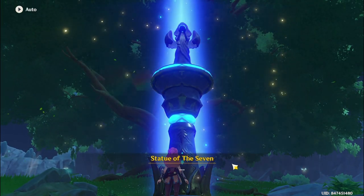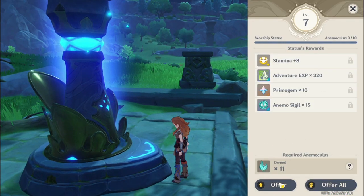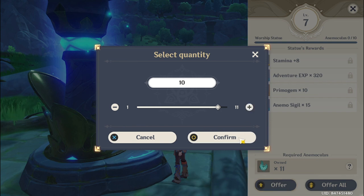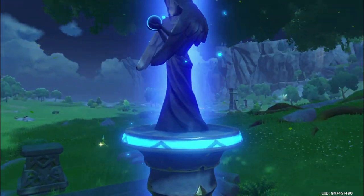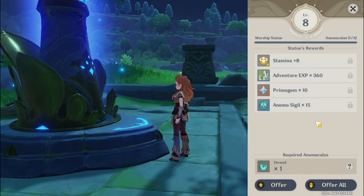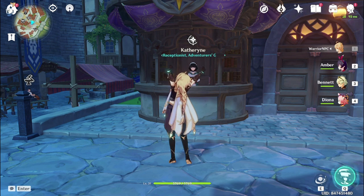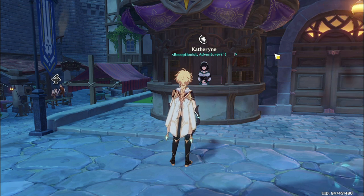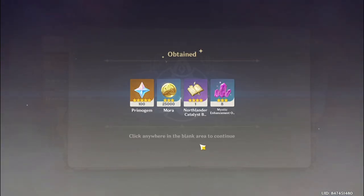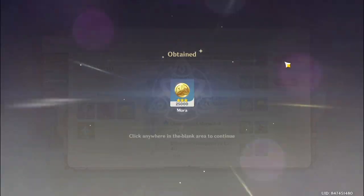Anyway, I seem to have collected enough Animoculi to be able to upgrade my Statue of the Seven to the next level. So let's just offer up what we have. There we go — and now we have a stamina increase. Nice! Okay, I'm back from grinding. I did some grinding off camera and got these things.